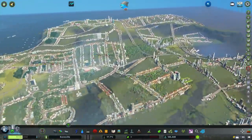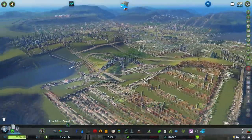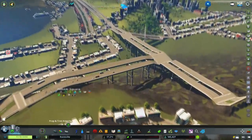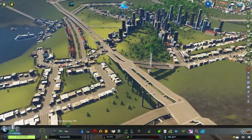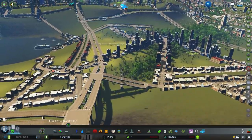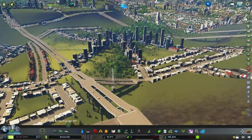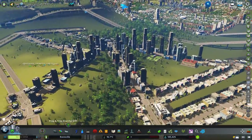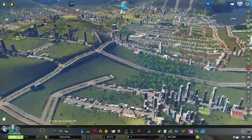Upload your save to the Steam Workshop and send me the link either in a comment on a video or on Twitter, which is Biffa2001. So this is the first one — Tyler sent me this city. He's ifan384 on Twitter and there's three things he's asked me to do.